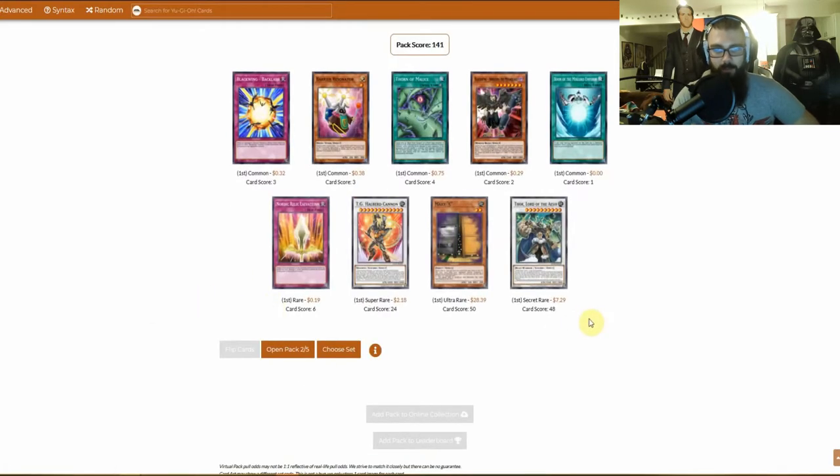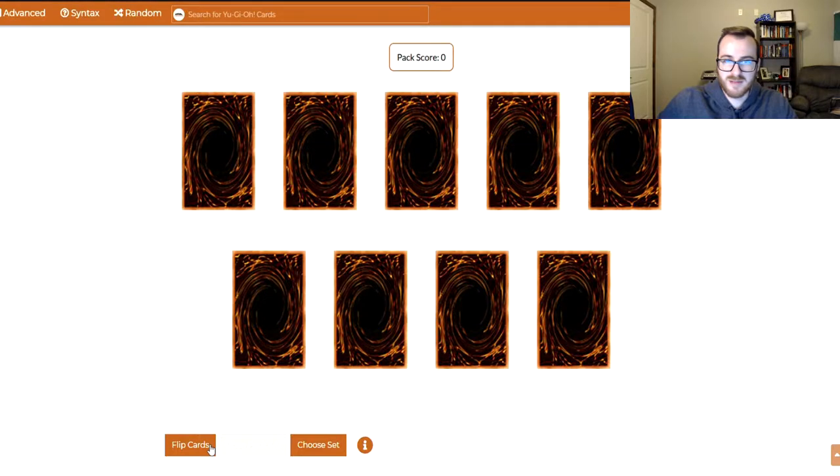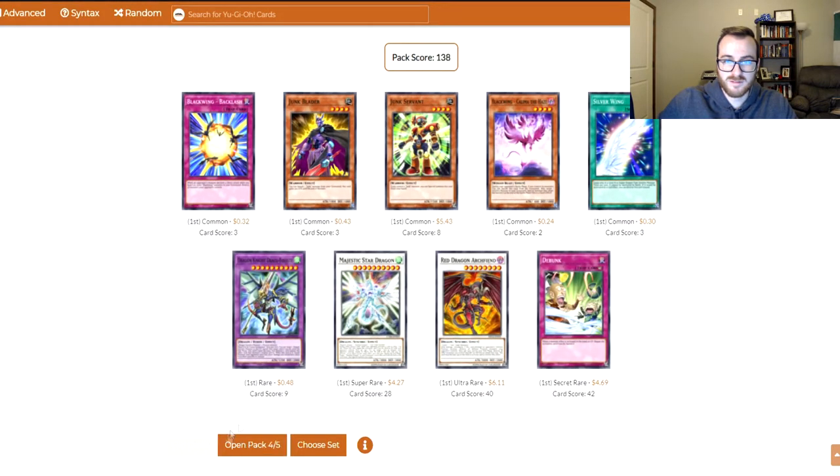Pack number two: we have Thor, Lord of the Aesir. I have no interest in playing the Aesir cards. We do have a Blackwing, and Barrier Resonator. I was going to say nothing was jumping out, and then I noticed that Maxx C is here. Maxx C! Time to drop power. Let's go.